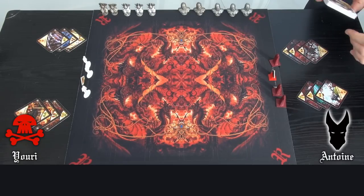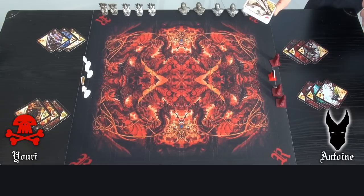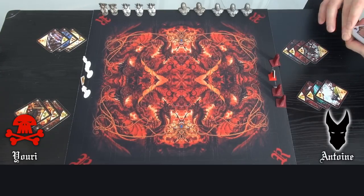The next cards are the 21 territories that compose the board. They are in a precise order for the Initiation game.